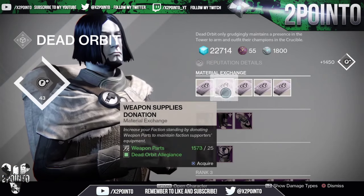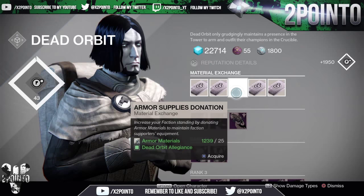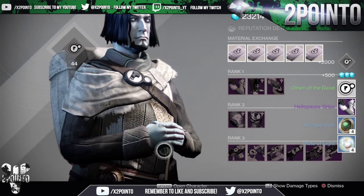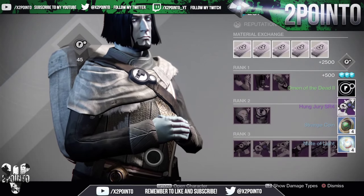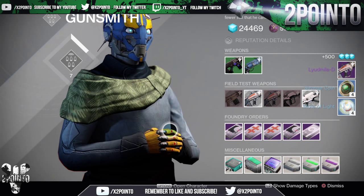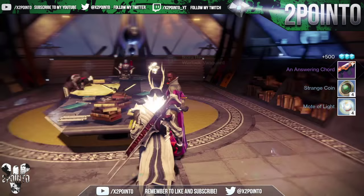Another way I earn a large amount of my strange coins is by opening packages from vendors. Every time you level up any of the vendors in the tower, they will give you a package. This package will always reward you with 4 strange coins as well as some additional items. So every time you level up your faction ranks, Crucible, Vanguard, Gunsmith, and even the Cryptarch, you will be guaranteed to get 4 strange coins from that package.